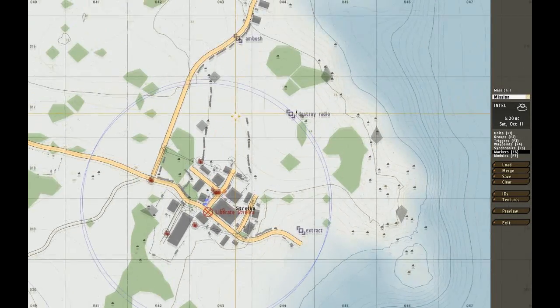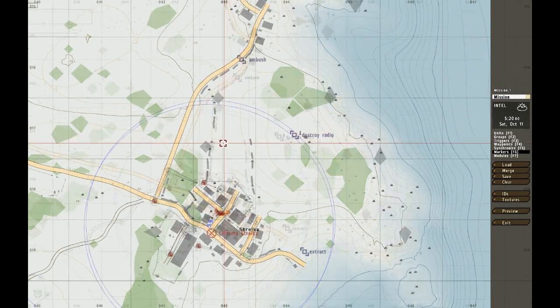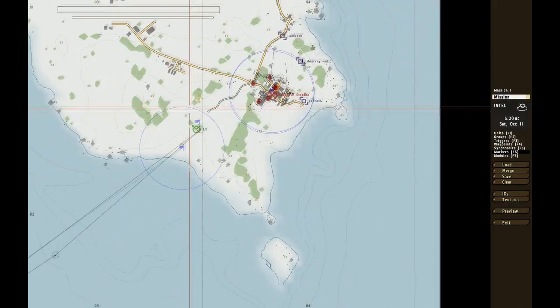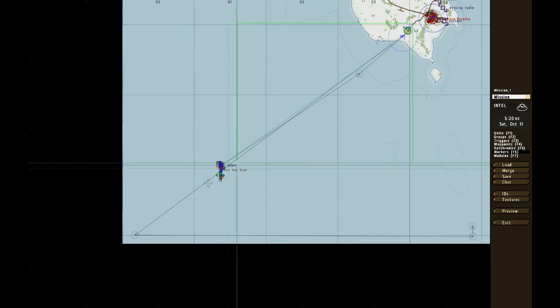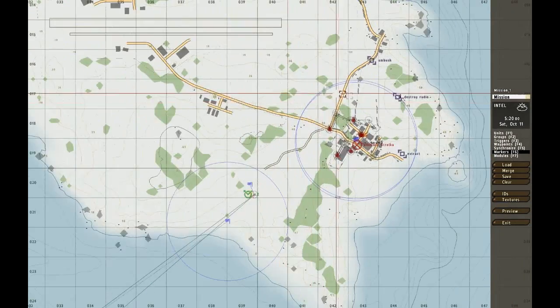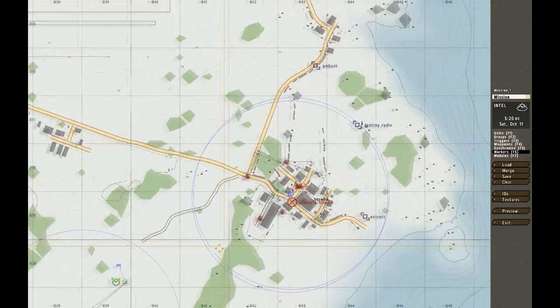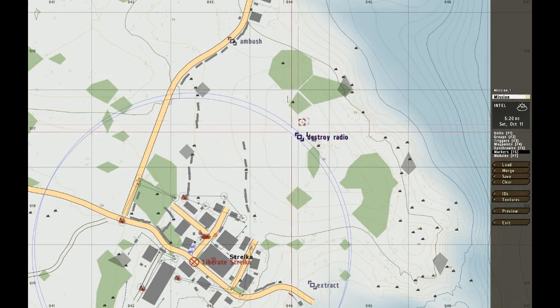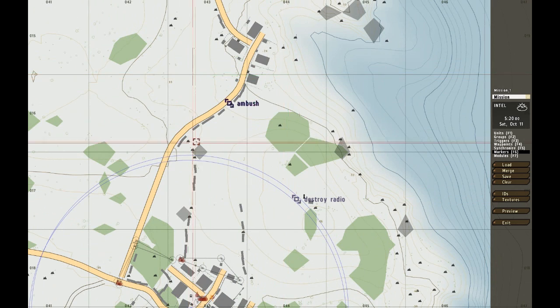Hello, this is Arxman. I'm going to do my third part of the series of making a mission. This time we have two objectives to do: destroy radio and the ambush. We've already done the first part — the LC, the insert, and the start of the mission. We also made the first objective, clearing a town — it's already completed, check the other parts for that. And now we have destroy radio and ambush.